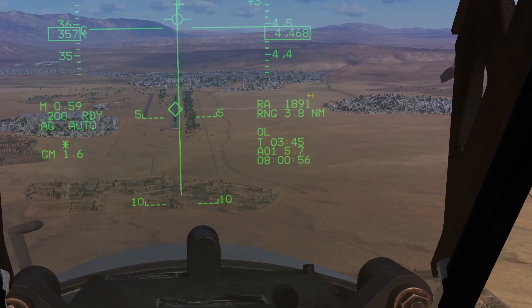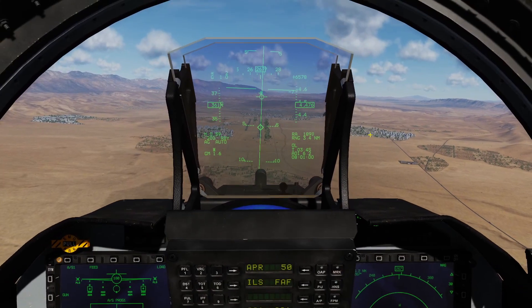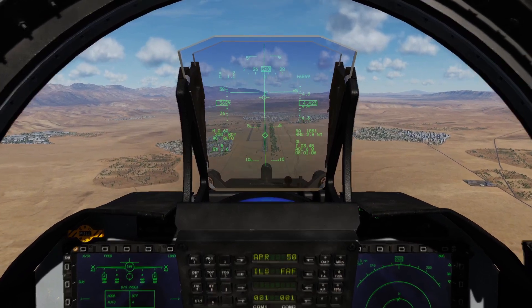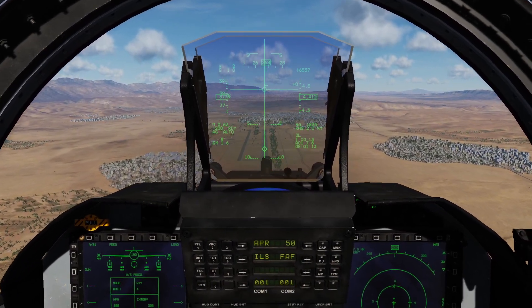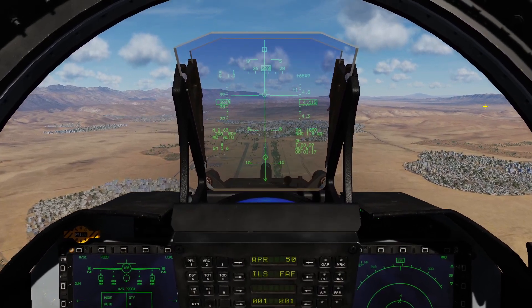For dropping these, you want to be between about 1,500 to 2,000 feet radar altitude. If you go below about 1,000 feet, they won't have time to work properly. Just like a regular CCRP drop, we're going to fly down the line and wait for the release cue. These won't drop if you're going more than Mach 0.9, like a lot of the weapons on this plane.